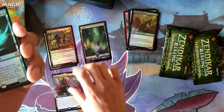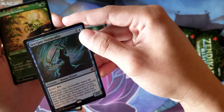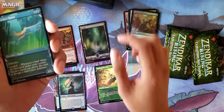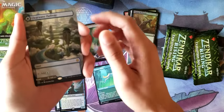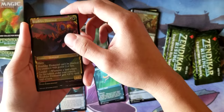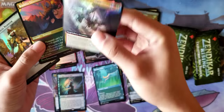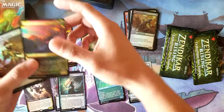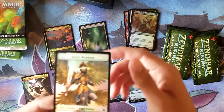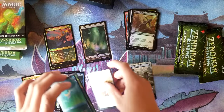Another Mythic — Seagate Stormcaller. I do actually have one of these. Kazandu Nectarpot. Let's put all the Showcase here. Skyclave Squid. Our first Pathway — Clearwater Pathway. Brushfire Elemental. And Akiri Fearless Voyager as our Extended Art Foil. Not too bad. We'll just put the token here — I love the Angel token, it looks really nice.